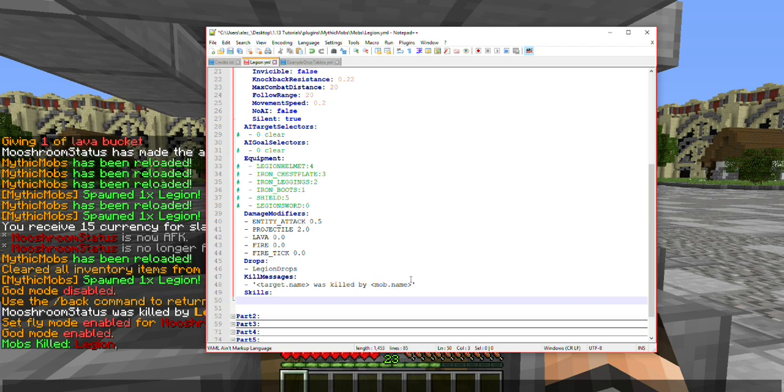Let's go ahead and just do a skill here. What I like doing, because it's fairly straightforward, is a damage skill. Here we're going to set the amount — amount equals 12, just to make it obvious. The 'at' symbol is going to be considered a targeter, and it's always going to follow whatever skill you have. If you have a meta skill, more than half the time you're going to have it set to 'at self'.